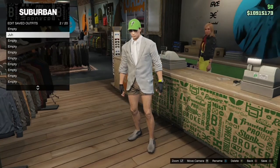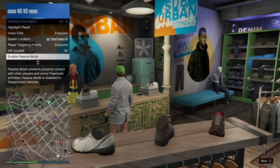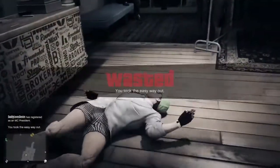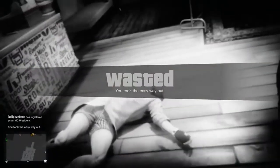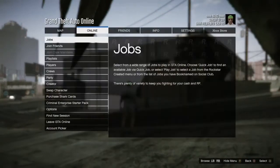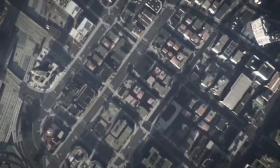After you save the outfit, go ahead and back out, open up your interaction menu and take the easy way out. When you spawn after taking the easy way out, go ahead and hit your pause button, go to online and go inside of creator.